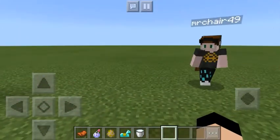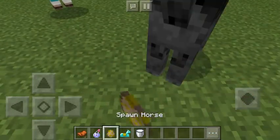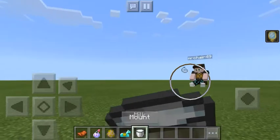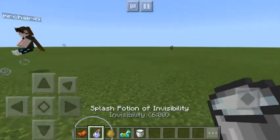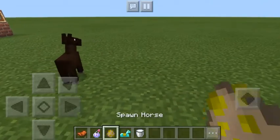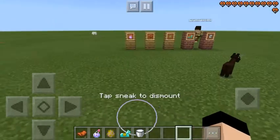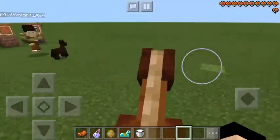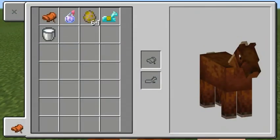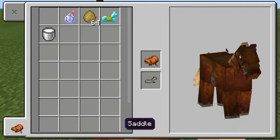Now, here's how you make it. First, you need to place a horse down — not a baby horse, a full horse. Then you want to tame the horse by mounting it. Next, you want to go to inventory and place a saddle.